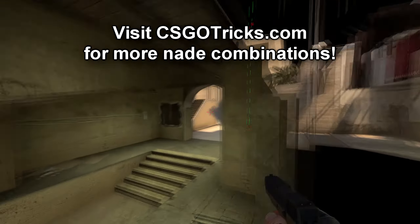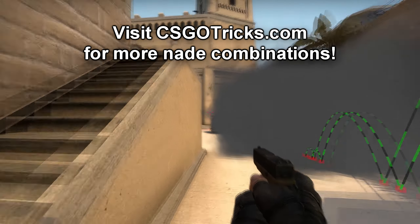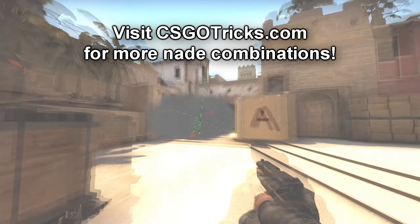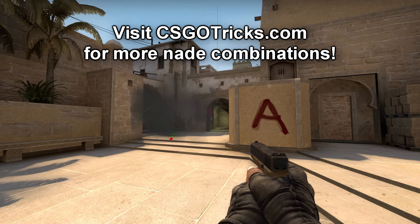There are a couple of nuances with these nades. One of them is that the smoke might leave a gap towards the left, so you need to be aware of it. The second one is that the flash in my opinion was used to confuse enemies rather than blind them, because it doesn't do a very good job at blinding people on sight or near connector. But experiment and you might find something.